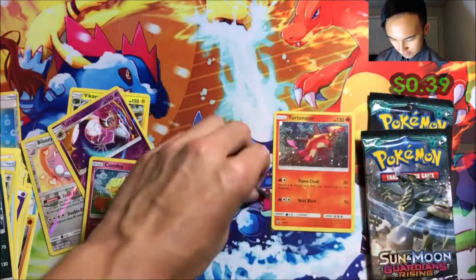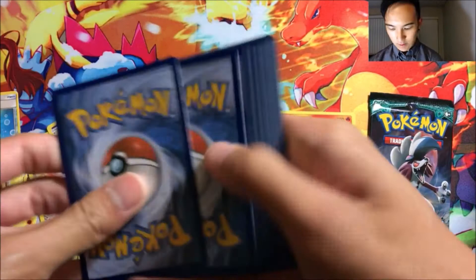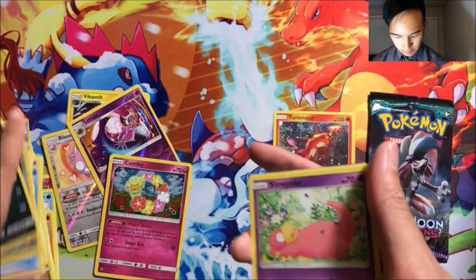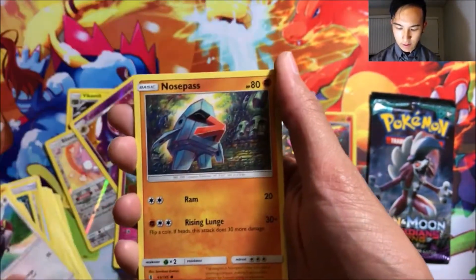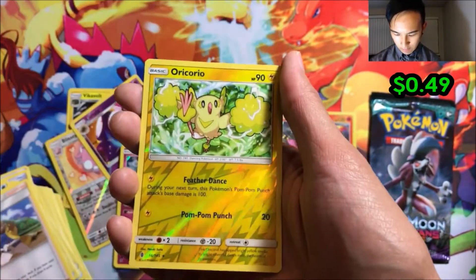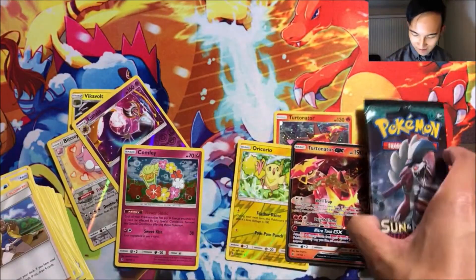Second pack from the Turninator blister: we got a Slowpoke, Rockruff, Tapu Lele, Nosepass, water energy, Mallow, Sudowoodo, Hola, a reverse rare Oricorio, and a Turtonator GX from the Turtonator blister — of course!